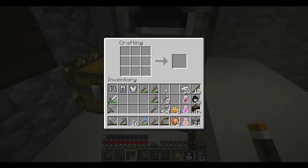All right, got plenty of this. I already made a helmet. It is time to make a chest piece. And here's how you make your chest piece.